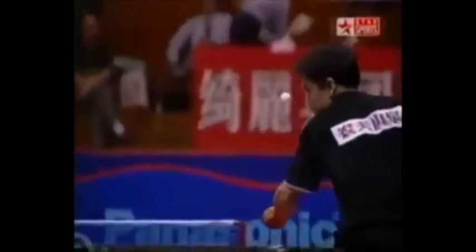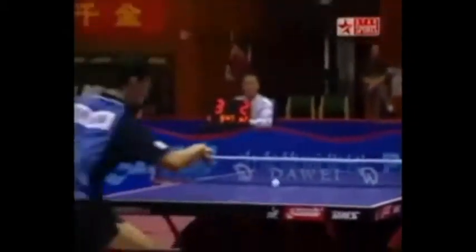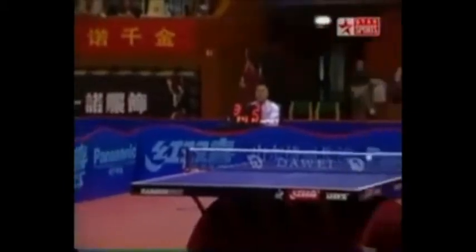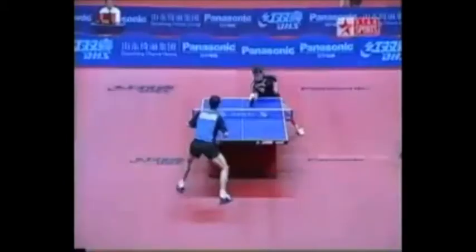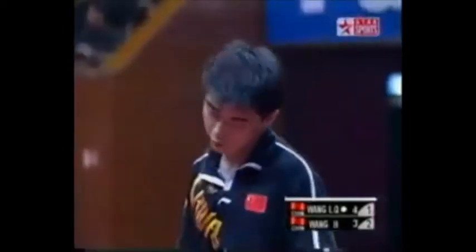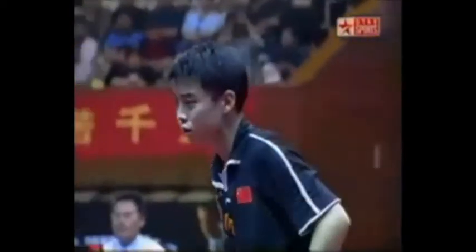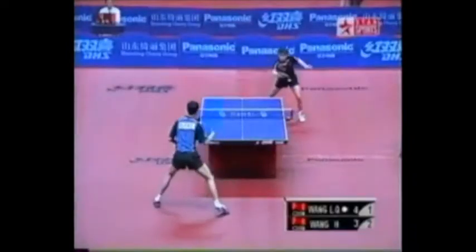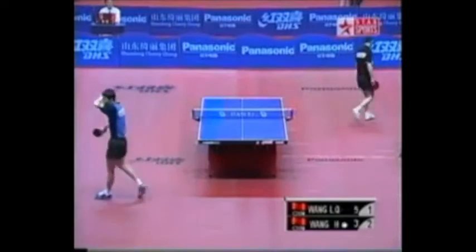What a tournament Wang Hao has had. He had a dream start to this semifinal match too, but he's allowed Wang Liqin right back into it. He was 2-0 and 4-love up in the third game before Wang Liqin won it 12-10. When he won the Egyptian Open earlier this year, he was world-ranked 43, so he's made fairly rapid progress.